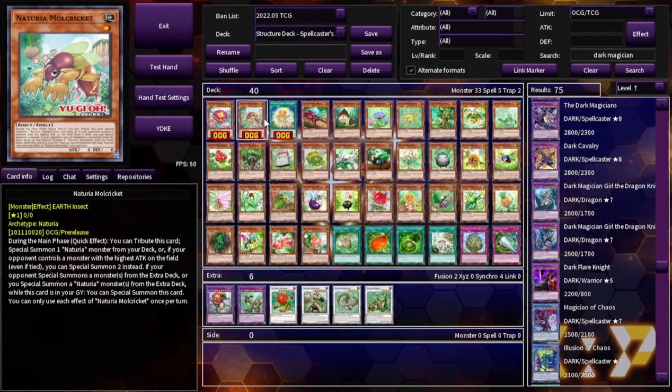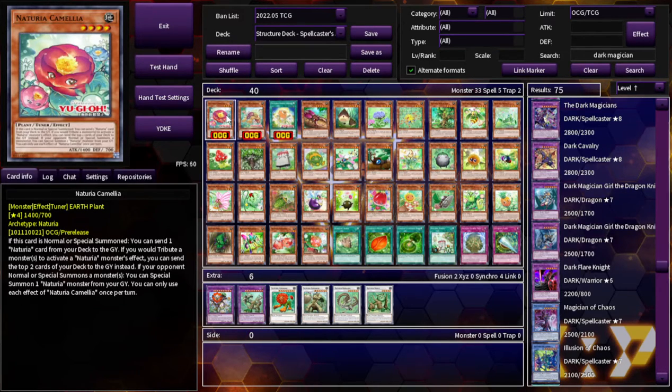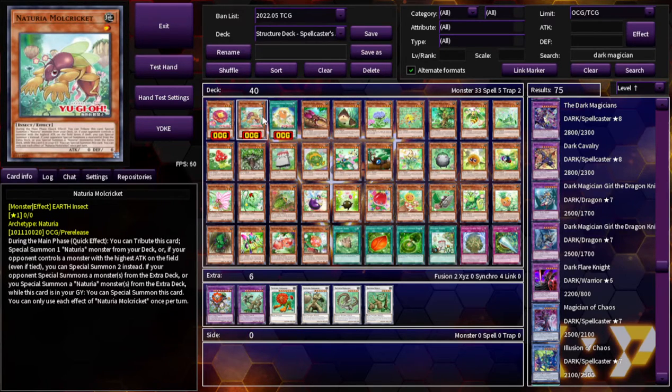This is Naturia Mole Cricket. Interesting — this is not a tuner. During the main phase, quick effect, you tribute this card to special summon one Naturia monster from your deck. Or if your opponent controls a monster with the highest attack on the field, even if tied, you can special summon two instead. If your opponent special summons a monster from the extra deck, or you special summon a Naturia monster from your extra deck while this card is in your graveyard, you can special summon this card. Cool synergy — you just wouldn't have to tribute this card if it would send the top two instead.